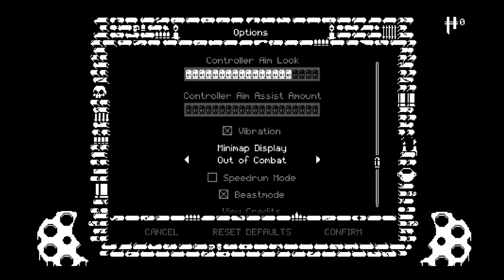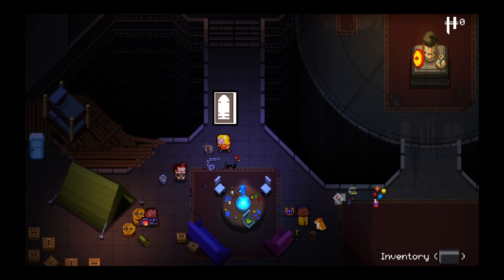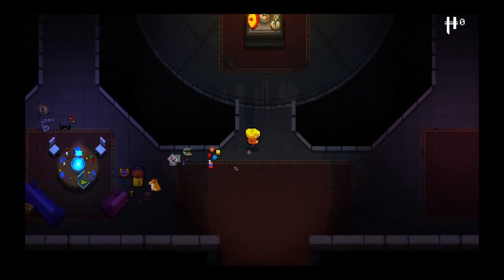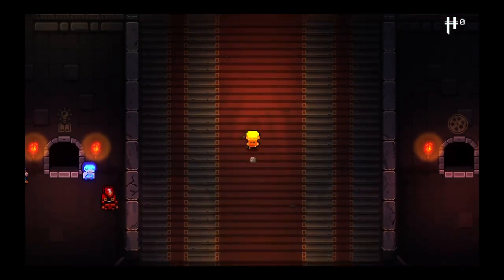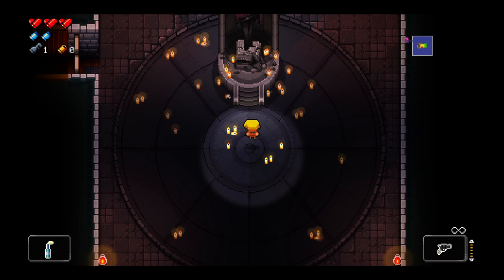I've still got beast mode on — completely forgot. I wanted to check whether my theory was correct about beast mode. In the last run we picked up the nano machines, so hopefully we get those again. I'm not sure if the game favors items you recently picked up with a higher drop percentage, but it feels like every time I unlock something new I find it on the next run.